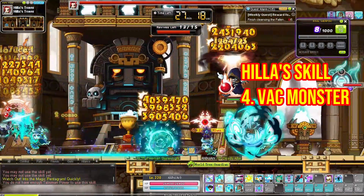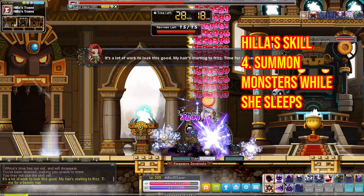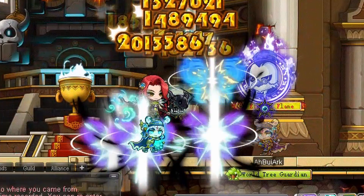The fourth skill: she will summon a monster in the air that vacuums us to its side and won't let us move — just destroy them as fast as possible. The fifth: when Healah falls asleep, clear the monsters she summoned. This is not easy to differentiate by her skill animation.